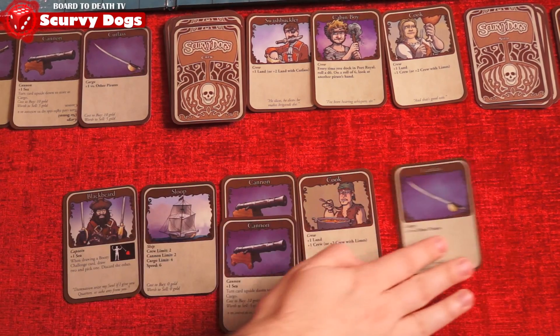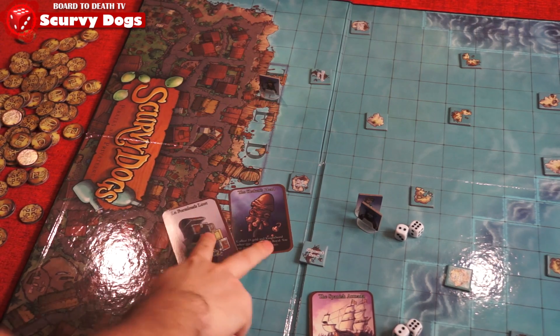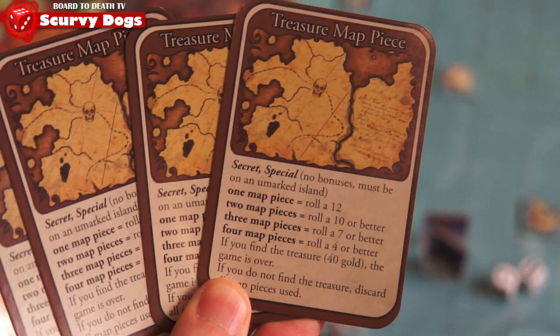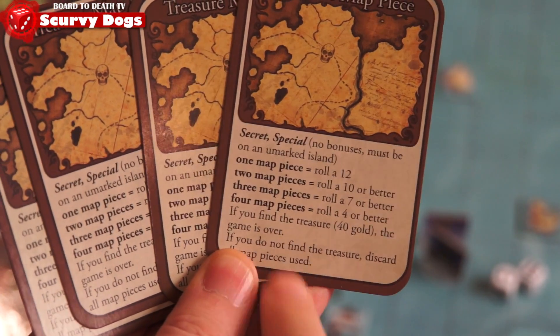The game can end in three ways: the port runs out of money, the head or loot is brought back to the docks, or the treasure map booty challenge is completed with 4 cards. The player with the most doubloons wins.